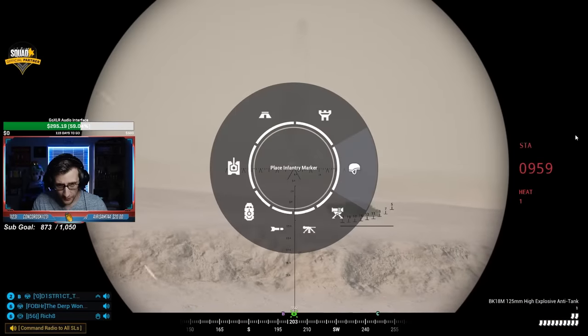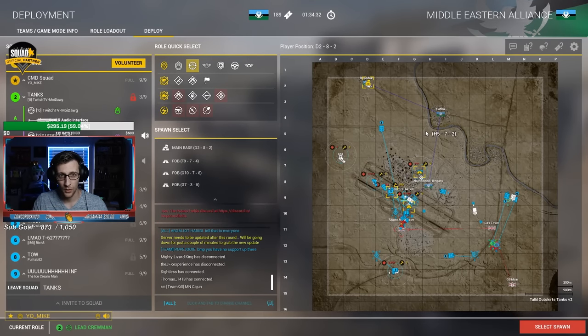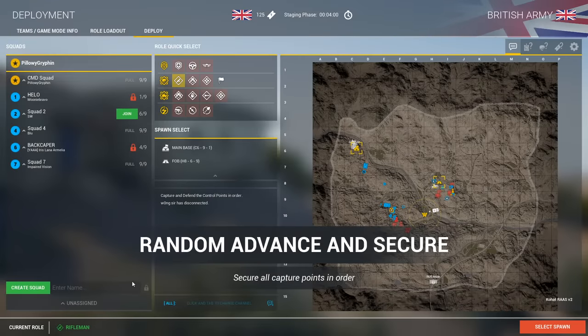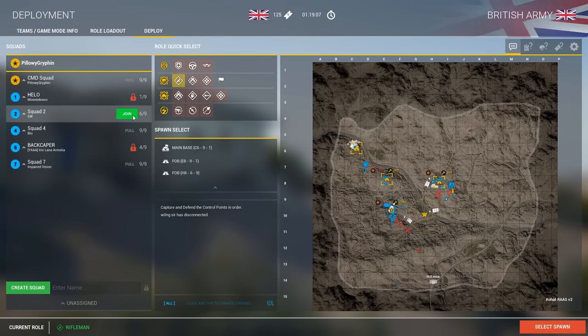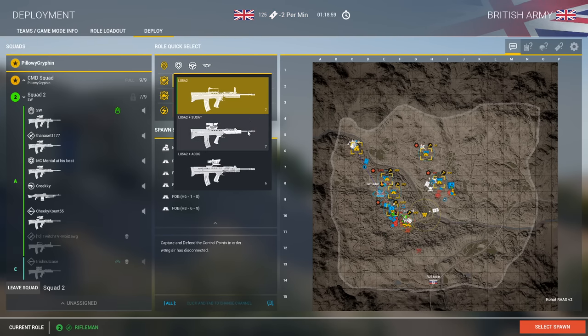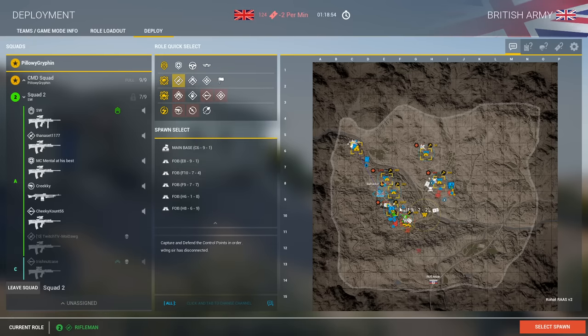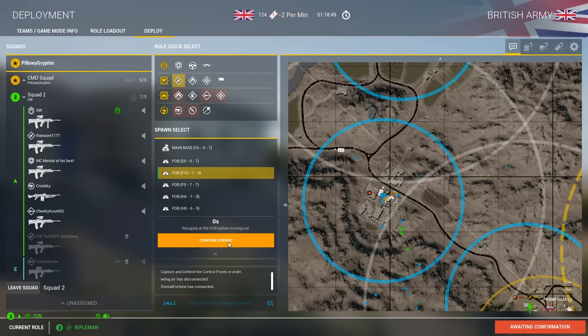Since these are community servers, many also have related Discords, so I would highly encourage you to check out your server's Discord and really become a part of the community. When you join the game, you'll want to first join a squad by clicking the join button. Once in a squad, I'd strongly recommend using your microphone and telling your squad leader that you just joined and that you're a new player. Squad leaders usually want to help you, and they will tell you where to spawn and what's going on in-game.